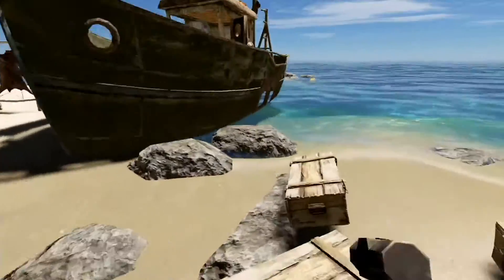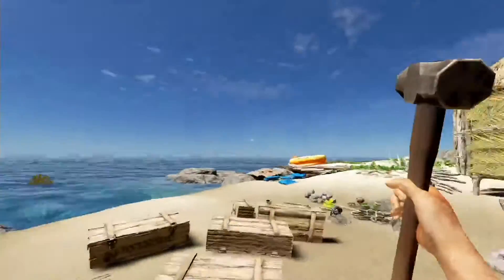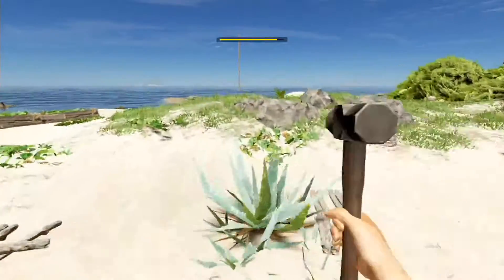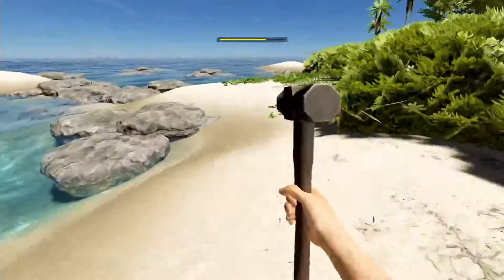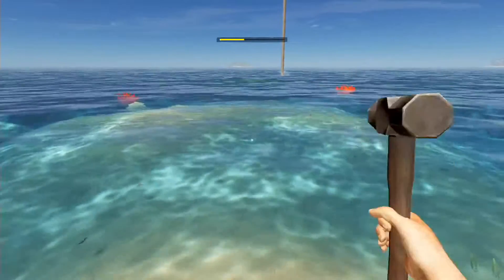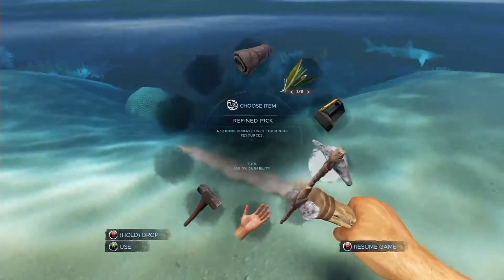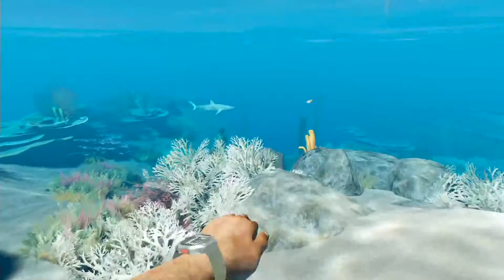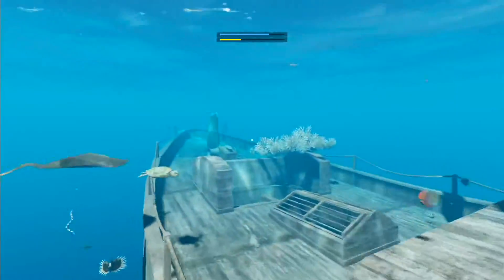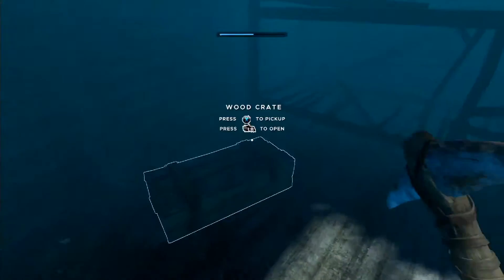I've seen barrels around — I think there were some on that other island's boat. I'm going to quickly check this nearby boat for barrels. I've got a fairly full inventory so getting clay might not be ideal, but I'll check since it's right here. It's a pretty big boat but I think I've explored most of it — no barrels up here.